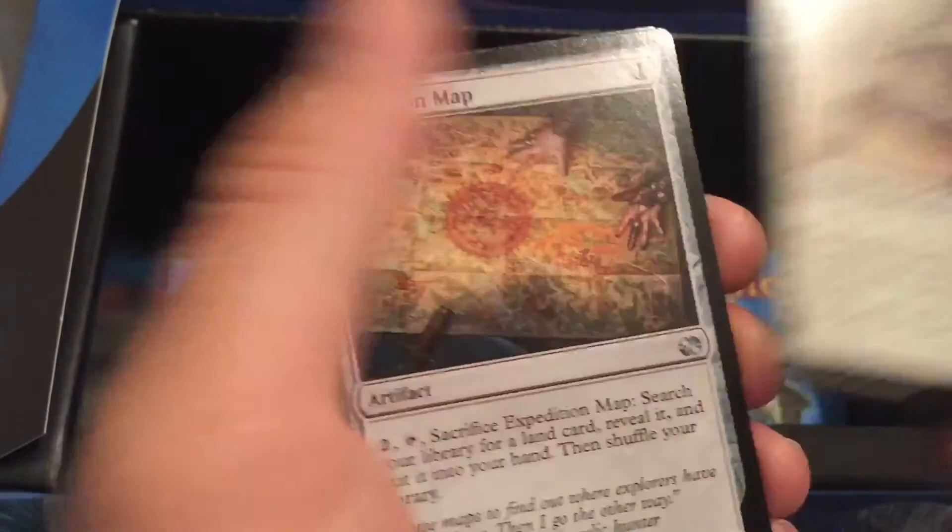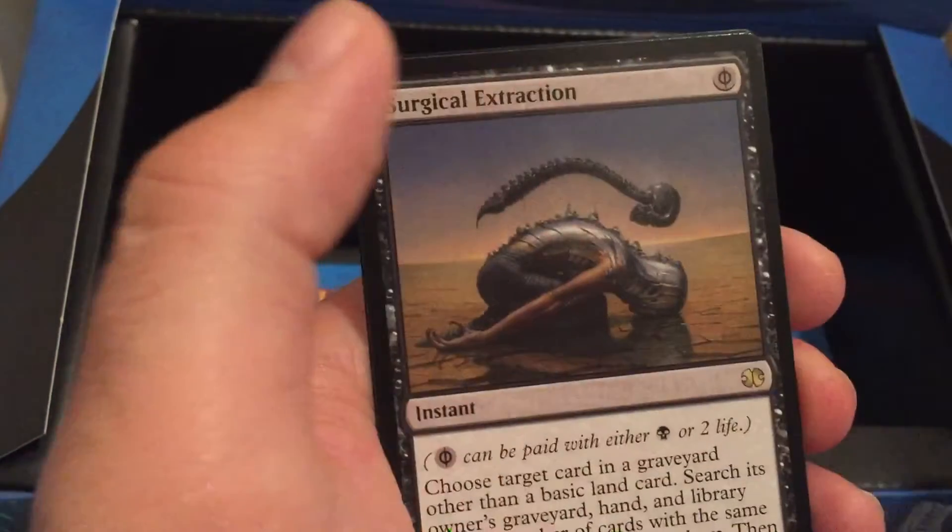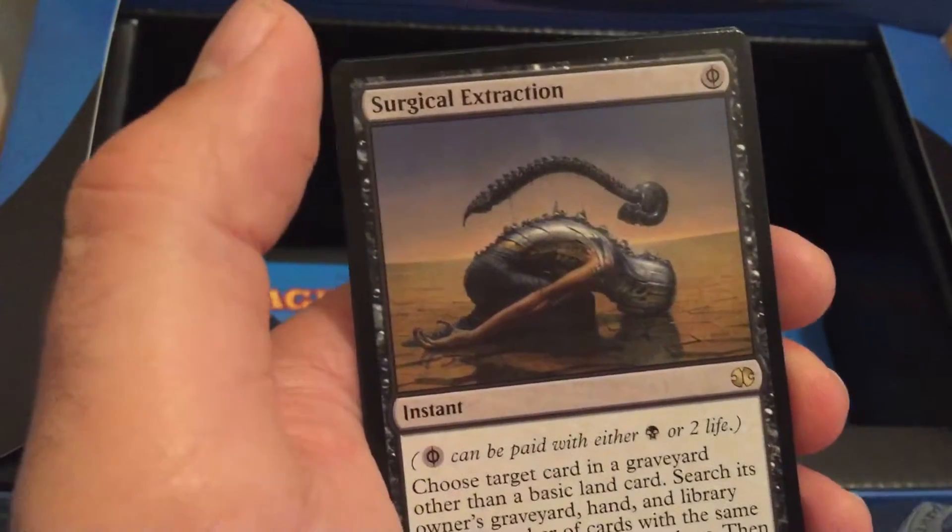Taj, Nair, Swordsmith, Expedition Map, Drooling, and Surgical Extraction.